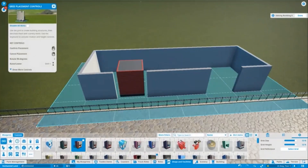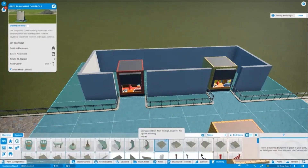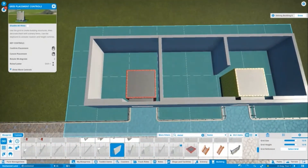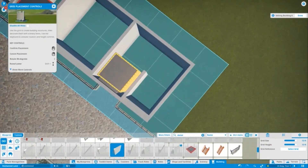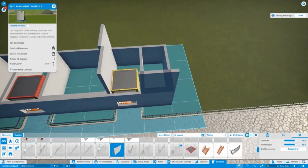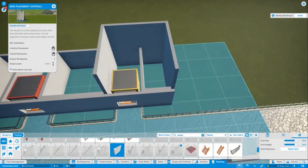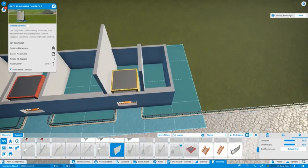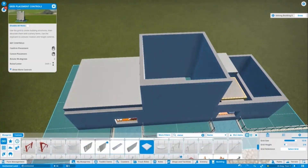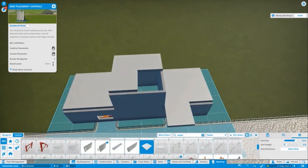Working on that building now — the first food area, with a food and drink stand going in. No toilets yet; that's coming in episode 2 or 3. Not all episodes are going to be sped up — when I build the coasters they're going to be in real time, because I enjoy watching people build roller coasters in real time. I figured I'd do the same. Everything else I'll do sped up.